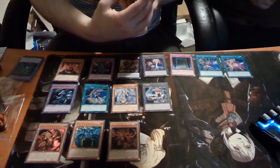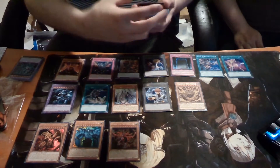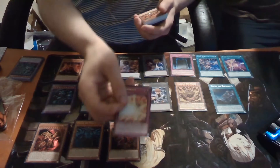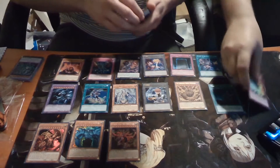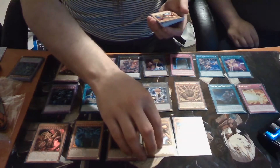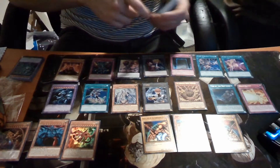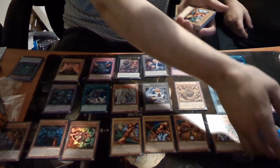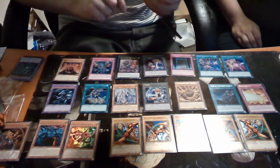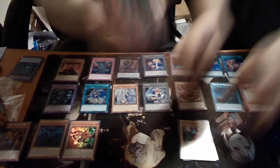The Legendary Exodia Incarnate. Trials of the Pharaoh. Exodia — Obliterate! Exodia the Forbidden One. The Right Arm of the Forbidden One. The Left Arm of the Forbidden One. The Right Leg of the Forbidden One. And the Left Leg of the Forbidden One — end game, I win! Exodia Necros — a lesser form of Exodia basically.